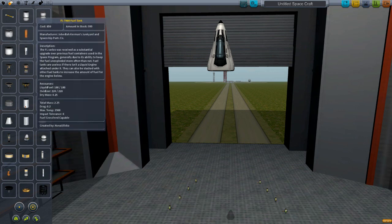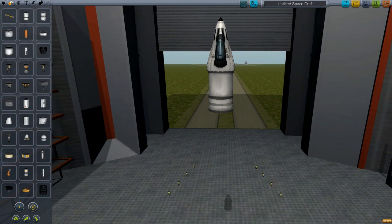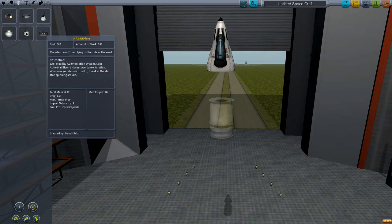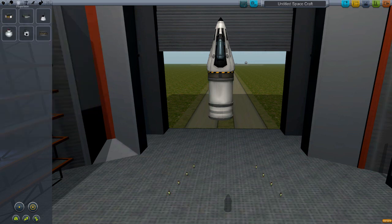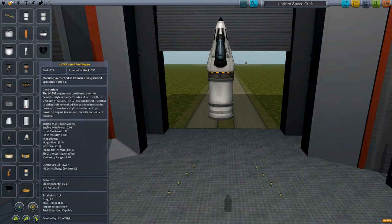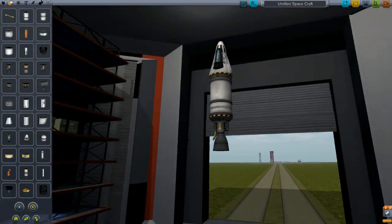I'll get started — I'll put a fuel tank on it. This is just a basic fuel tank, it doesn't really hold too much but it's good for getting off the ground. Actually, before I do that, I want to put this in. This is SAS, which stands for something. That one there — this is kind of like autopilot, it kind of just helps you keep on course. I'm going to put an engine on this because it's going to be the last stage of the rocket. I don't want too much power because I'll just burn fuel, so that one there is nice. That's kind of my main rocket.